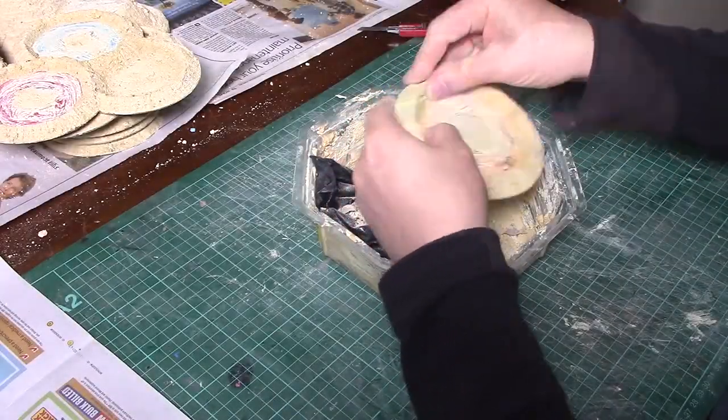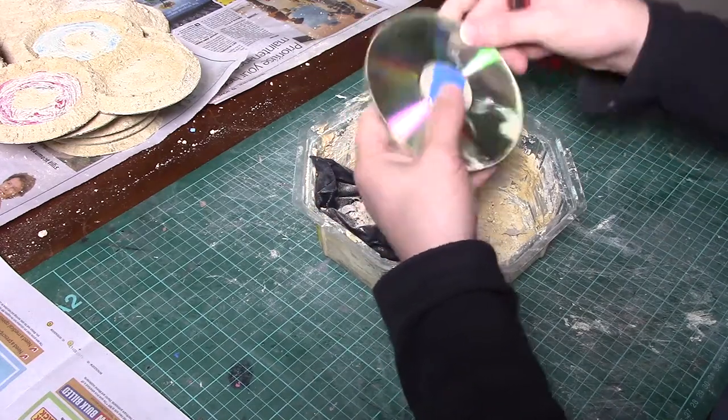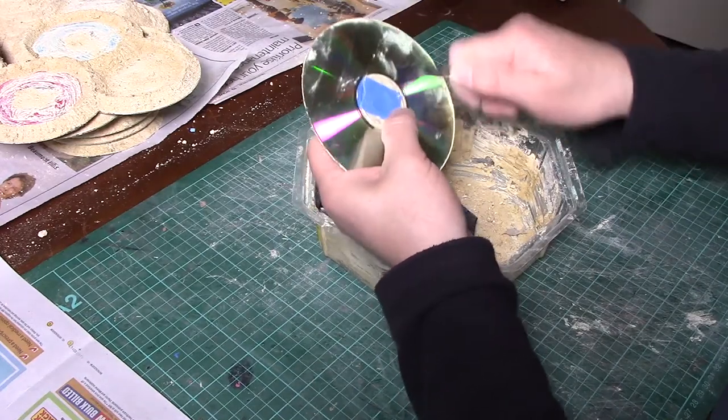When it's dry, rub off any excess sand or stuff that's stuck to the bottom — that will make it a lot easier now than when you're trying to paint it.